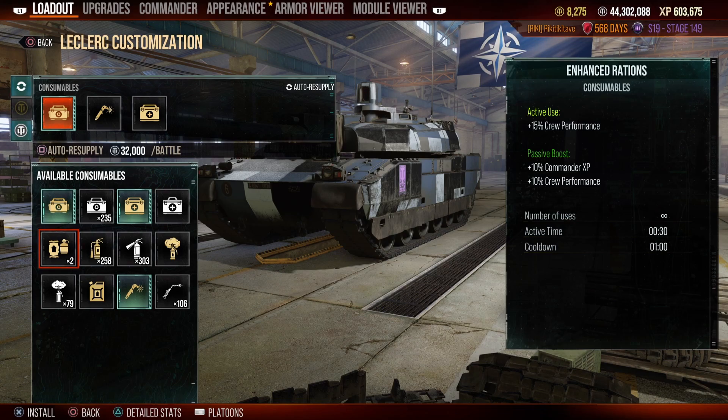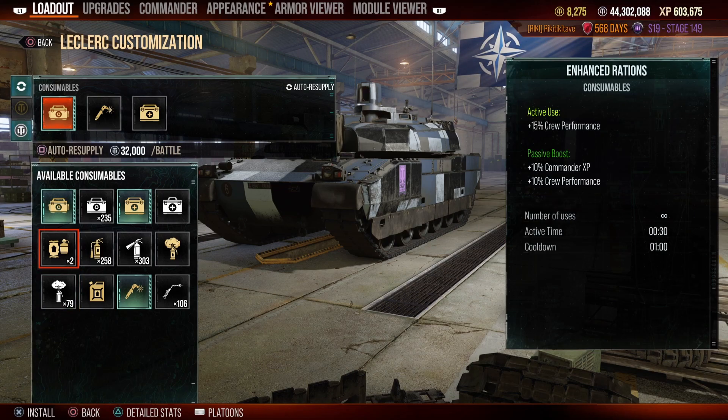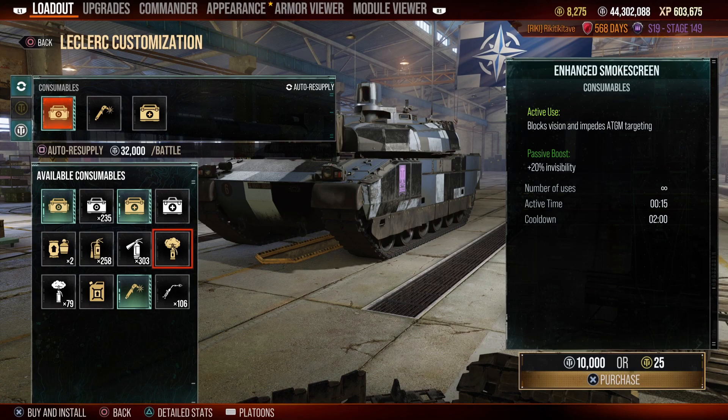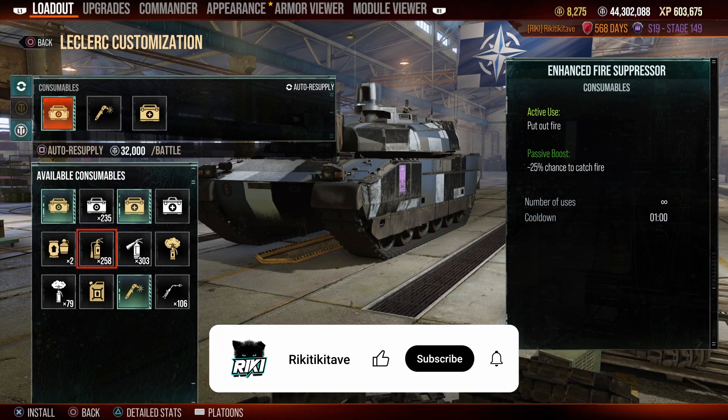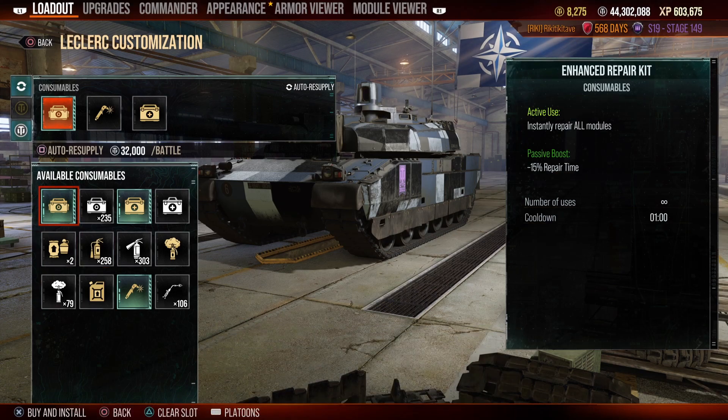These items have additional benefits. For example, smoke — when used it provides a visible barrier, but having smoke equipped on your tank provides an additional 10% to your concealment. If you upgrade to enhanced smoke you gain an additional 20% to your concealment. These are called passive boosts, and it is important to read them because you may find they benefit your playstyle greatly.